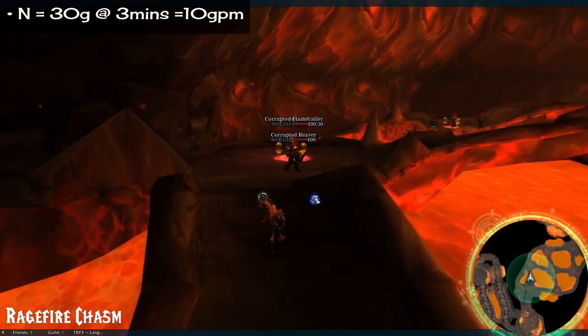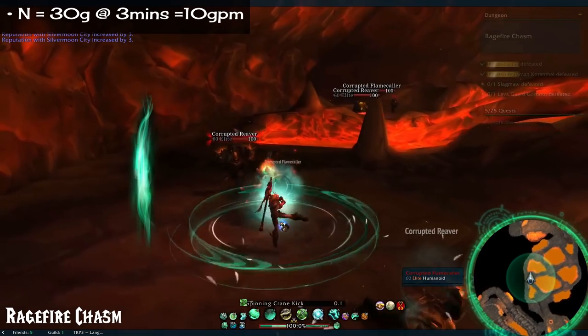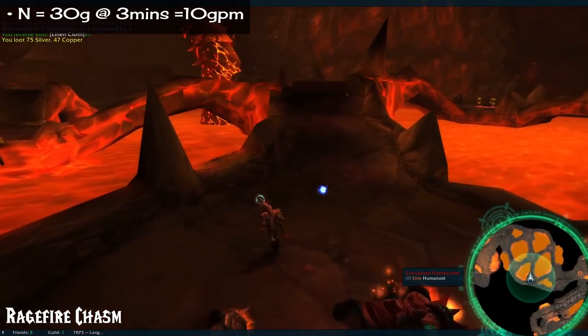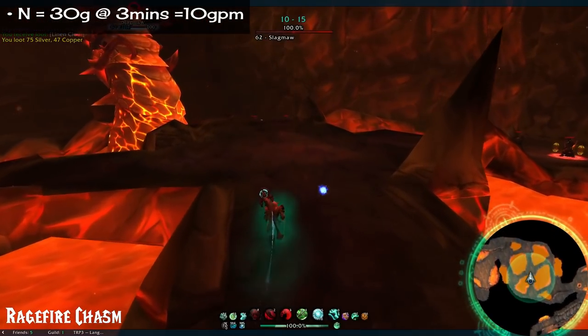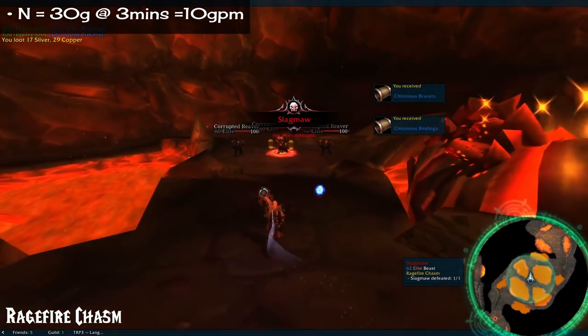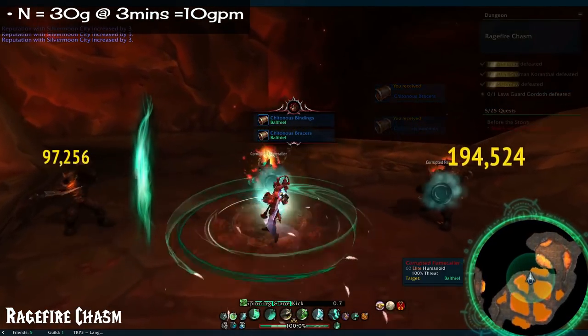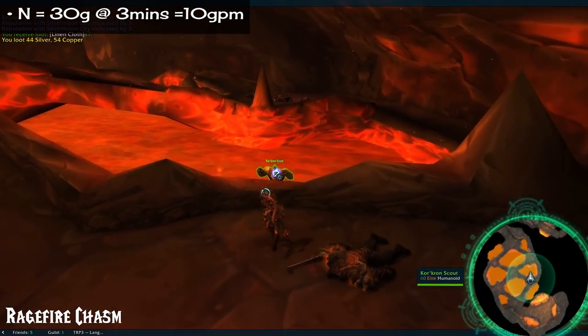Number 12: Ragefire Chasm. 30 gold in 3 minutes. Super short little dungeon that sits below Orgrimmar, full of fire and orcs. There's nothing too special about this one, but I've always thought it was neat for a first-timers dungeon. Could you imagine what a mythic plus of this would be like?